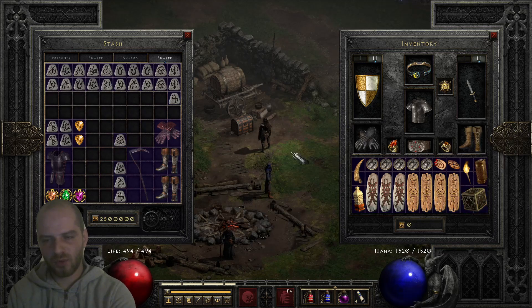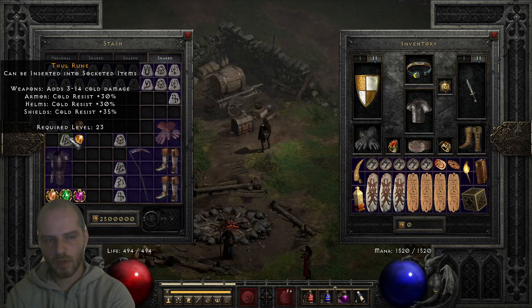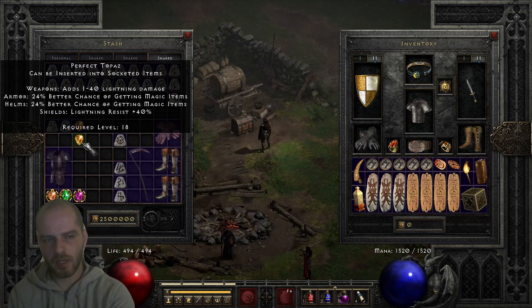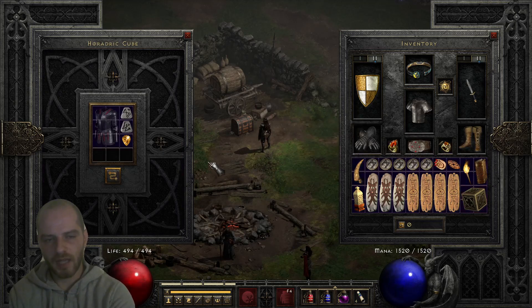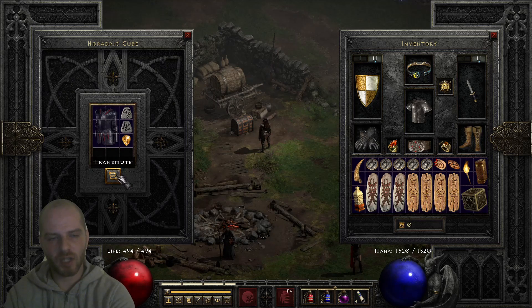First, put your armor in the Horadric Cube, then add a Tal Rune, a Thul Rune, and a perfect Topaz gem. After that, click the transmute button. Take note that this recipe does not work on a superior base — meaning if this was a superior Kraken Shell, the recipe will not work. It has to be normal, which means it'll be white, or gray if it's ethereal.